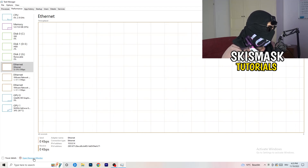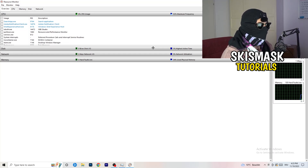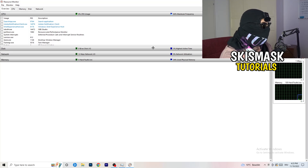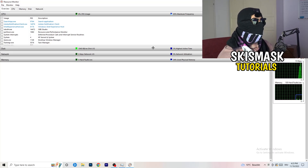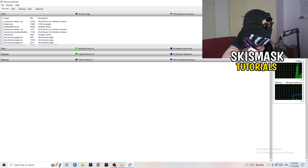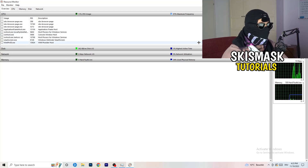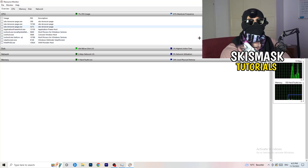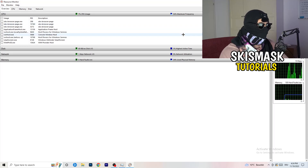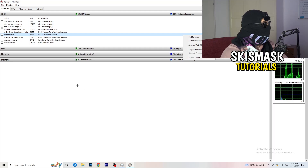From the Performance tab, click on Open Resource Monitor in the bottom left corner. It may seem a little tricky but it isn't. Wait about 10 to 30 seconds for it to load every single application and background process that is currently using your network. You'll see programs that are running and suspended — go through and end every single task that is using your internet too much or that is not related to Windows or your game. Right-click and click End Process.